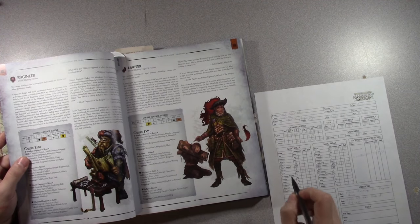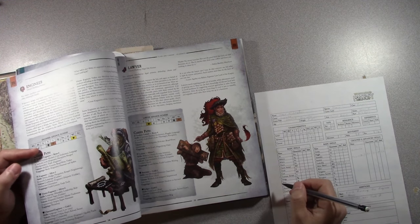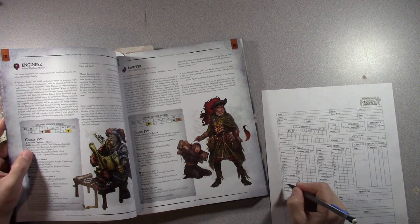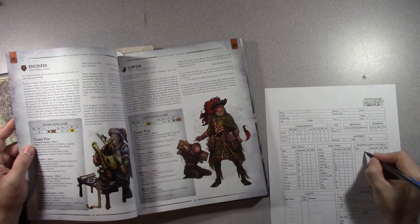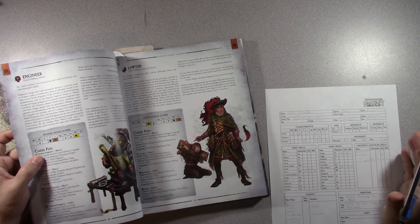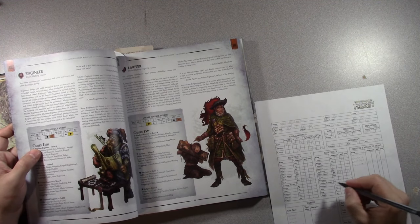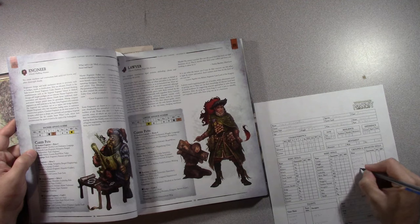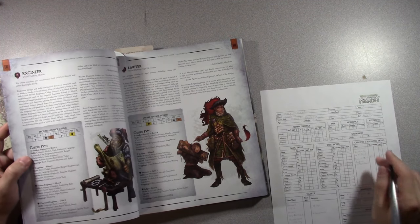So the engineer career skills are: consume alcohol, cool, endurance, language classical, lore engineer, perception, ranged black powder, and trade engineer. I'm marking those with little dashes and assigning 5 advances to each: consume alcohol, perception, endurance, language classical, lore engineer, ranged black powder, and trade engineer all get 5 advances.